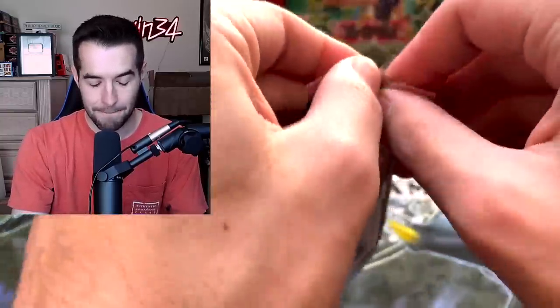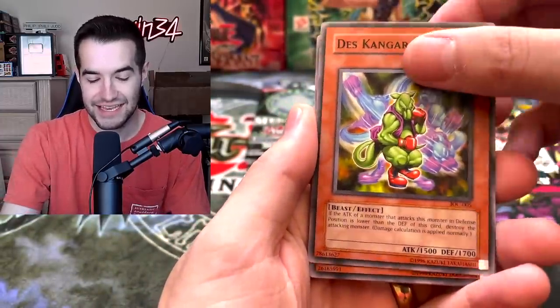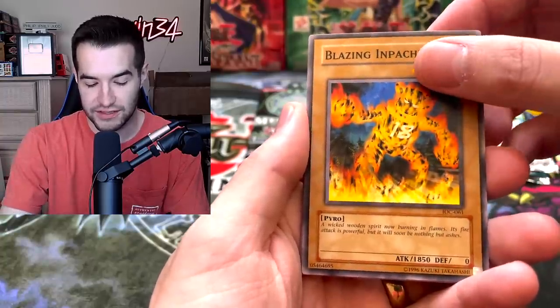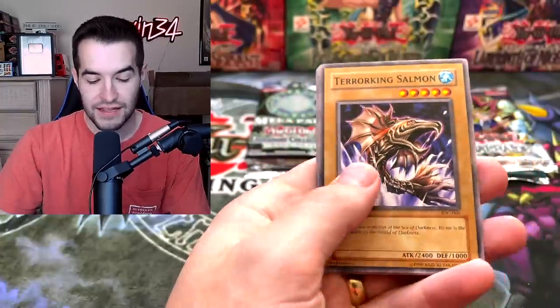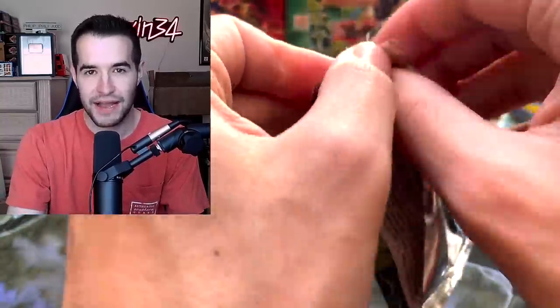Invasion of Chaos — let's keep going. Black Luster Soldier — I'm gonna say it every single time until we pull it one day. Stumbling, Death Kangaroo, Pinch Hopper, Blazing Inpachi — he's got that zero defense. Compulsory Evacuation Device, Terror King Salmon. I had to restart the intro like ten times because my voice kept catching. Okay, we still have six packs left in this opening — been pretty fun so far.